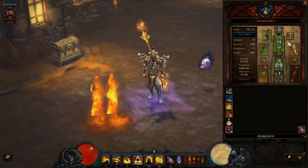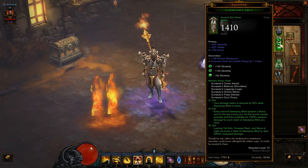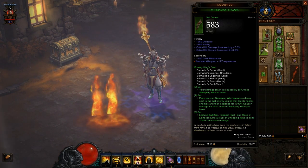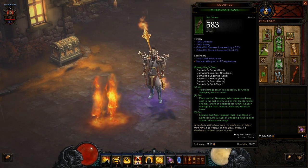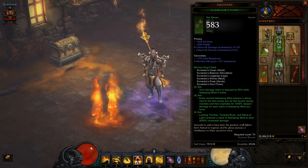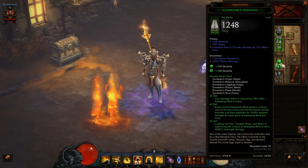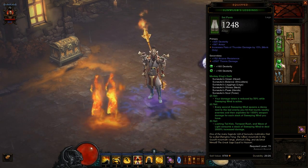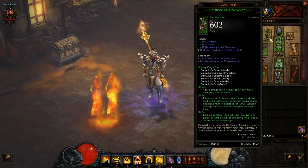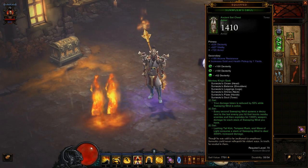The chest armor: just defensive-type stats and three sockets for green gems. The gloves: a typical pair of gloves, nothing fancy — just critical hit chance, critical hit damage, main stat, plus vitality. And the pants: just two sockets for two green gems. As you can see my items are not that good, but for this dungeon we don't need better items — those are more than enough!